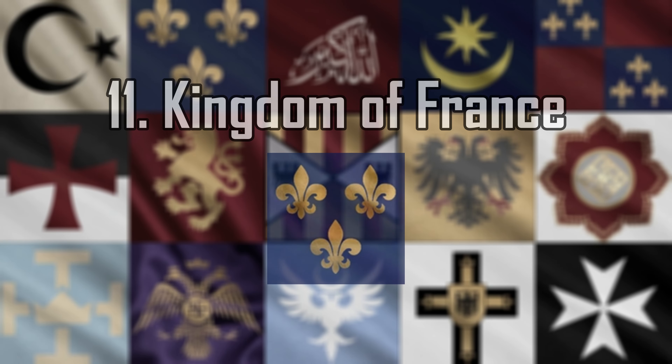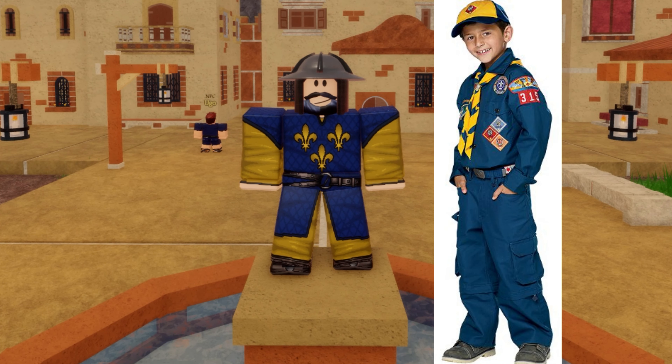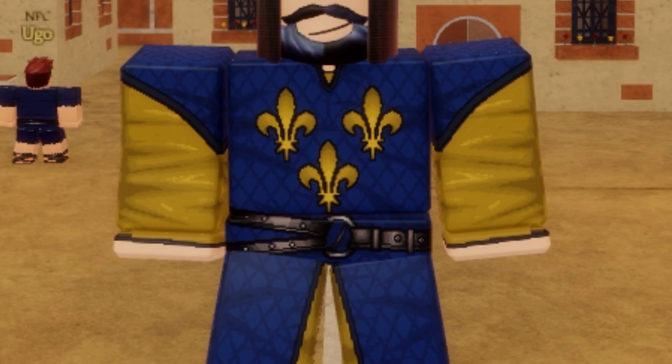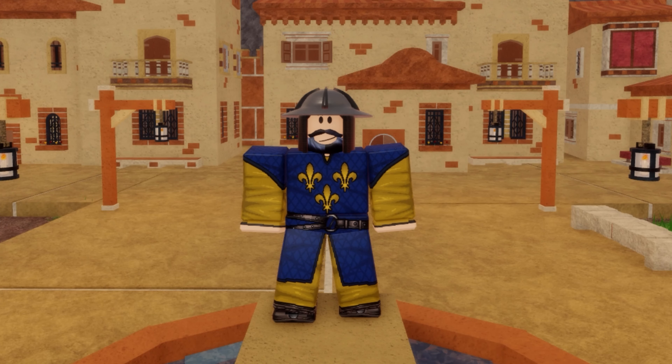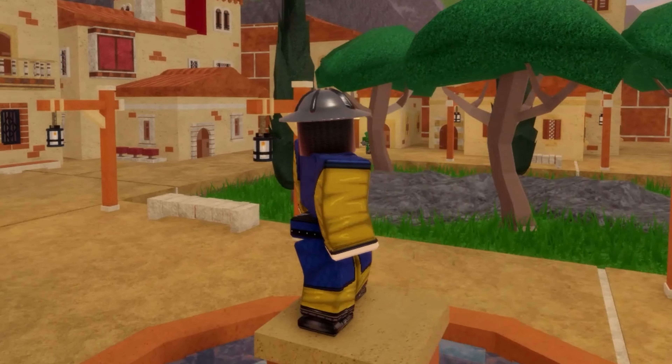Number 11: Kingdom of France. The French uniform is what I imagine the Cub Scouts would wear in 1192. It's got a garish color scheme and a simple design, and yet I can't bring myself to hate it. I think you would be able to pull it off if it weren't for the kettle helm, which looks very out of place being the only gray article of clothing. If you painted the helmet, this uniform would make the top half of my list.